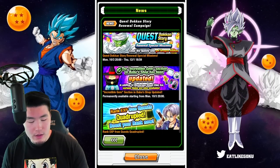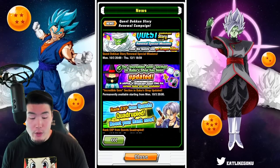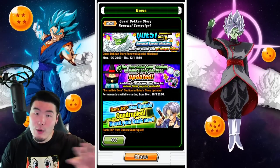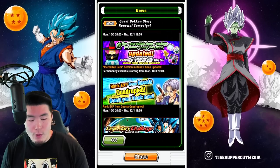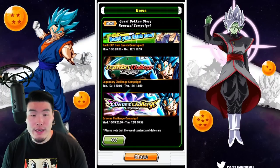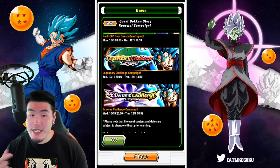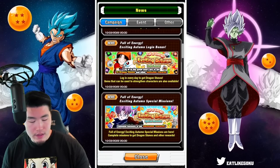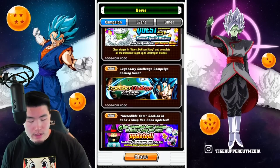We got some quests here — up to 30 Dragonstones. The Incredible Gem section of the Boba Shop is also updated. We'll check out that separate notice in a second. We got 4x EXP from Quest. We have the Legendary Challenge campaign for the LR Vegito Blue along with his Extreme Challenge campaign. Let's check out the Boba Shop thing.